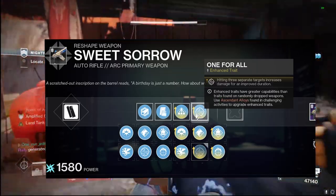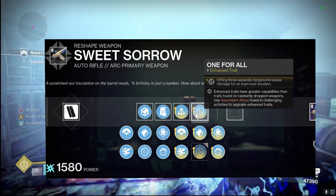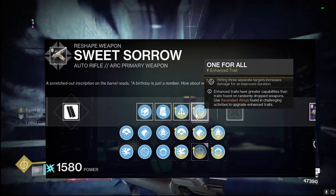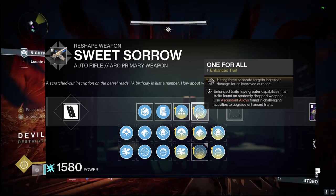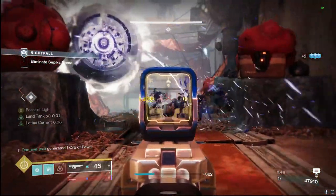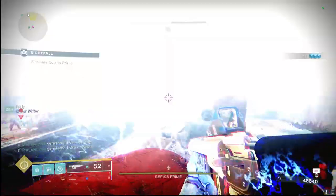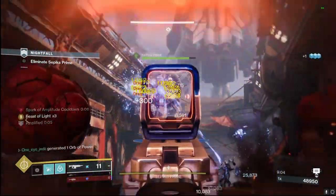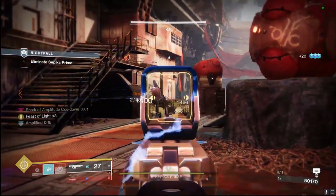Combining those together in PvE, you're absolutely able to shred red-bar enemies. Even against champions — if you can get those perks to proc and you have something like Major Spec on for a barrier champion, this thing does solid damage especially with that high fire rate and 55 in the magazine, keeping that health down so they don't recover quickly. That's number one out of 15 — this series will probably take us right to the end of the season. The next one coming out is the Defiance of Yasmin sniper, which is an absolute beast in PvP.